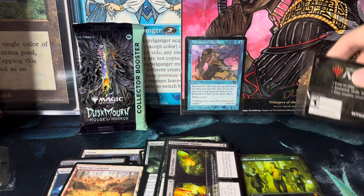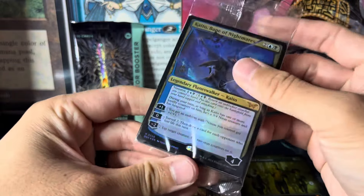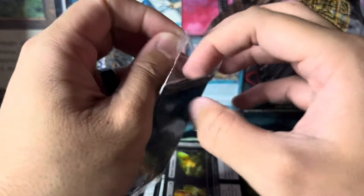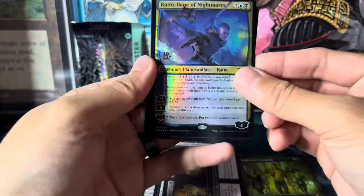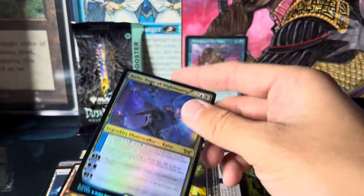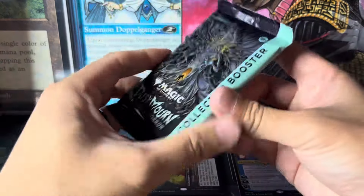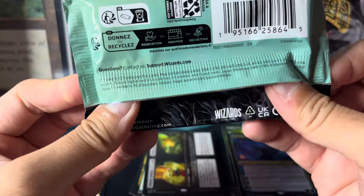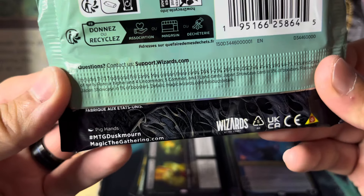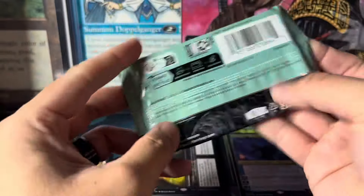And that is it for the pre-release packs. Here we go — the collector booster! Oh hell yeah! I'm gonna open it like a bag of chips. There we go — you just get a token, and there's a code card for you all. Let's get into the real nitty-gritty. Those secret special guests are so hard to hit. If you're still around, you're all the real ones. That's the fractured foil Japan showcase — that's the one, man!